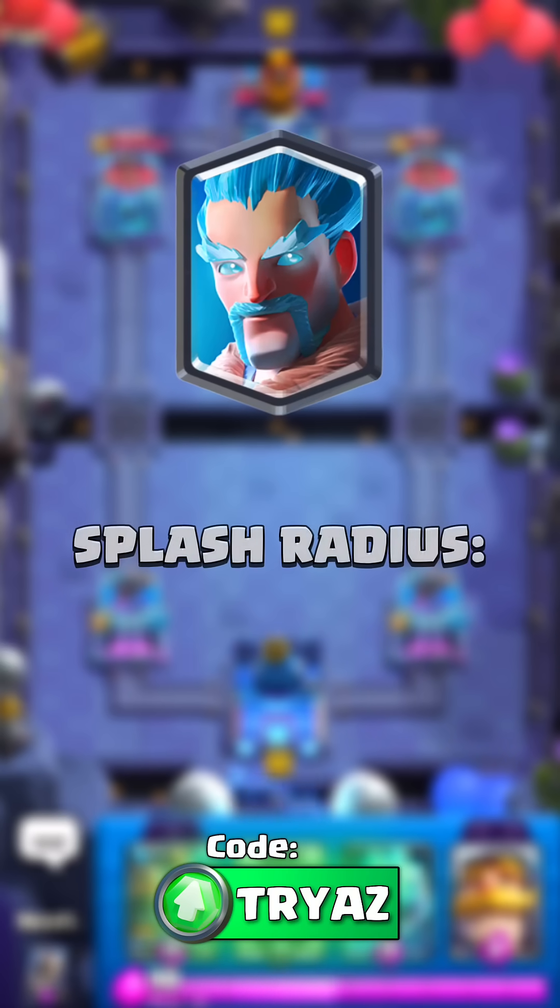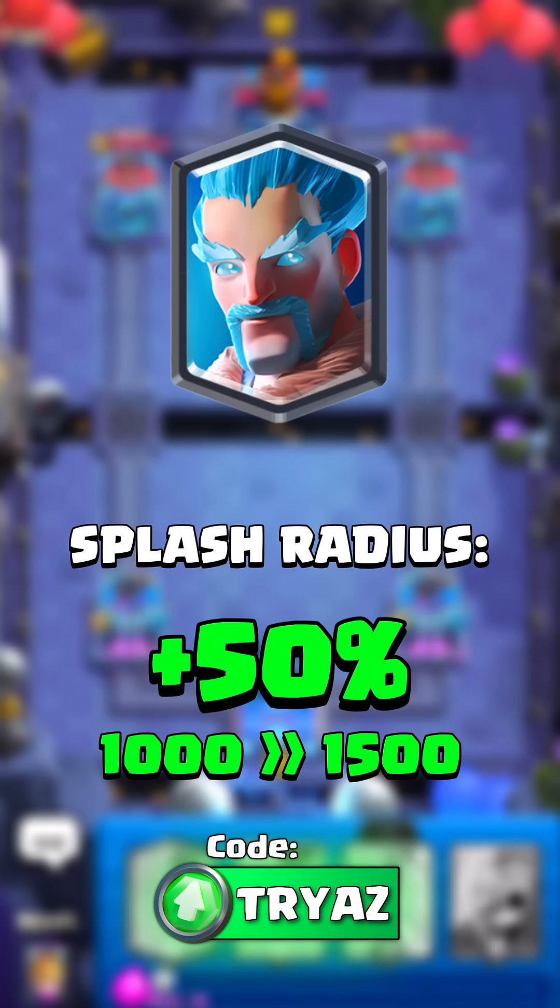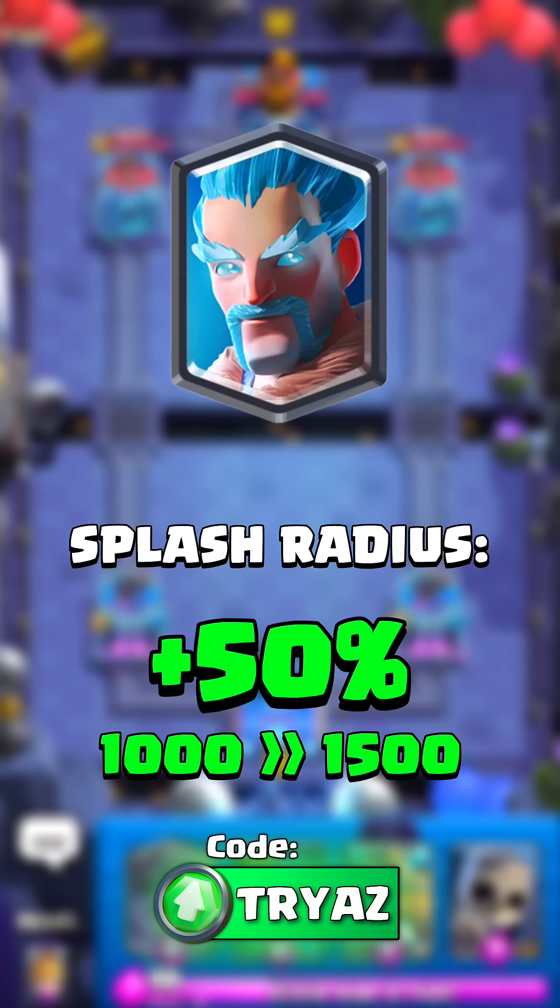Mega knight players will be happy. Ice wizard is getting a glow up — his splash radius will be 50% bigger. He is now like an executioner, that's crazy.